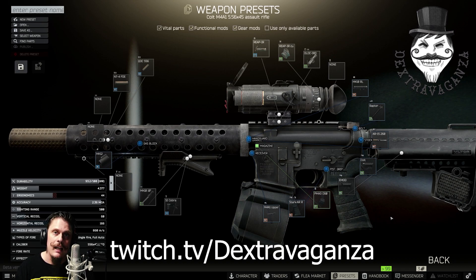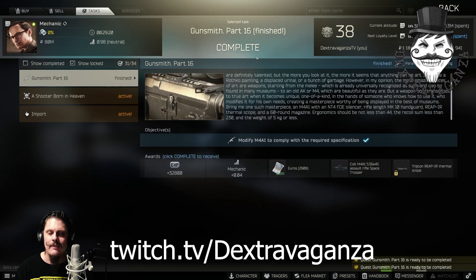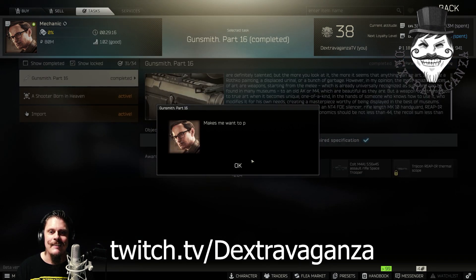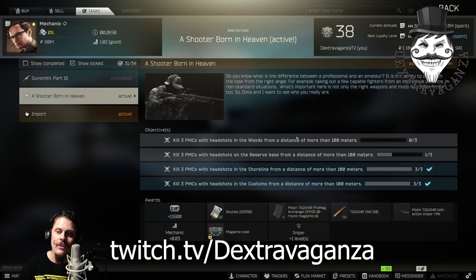Once you have your gun, slap it together, move over to Mechanic, turn in the quest, and move along. Thank you for watching my Gunsmith videos. I'm going to go fart around with Shooter Born in Heaven next. Ciao!